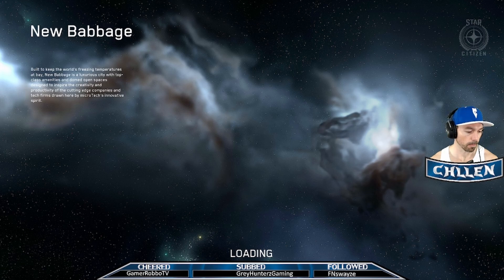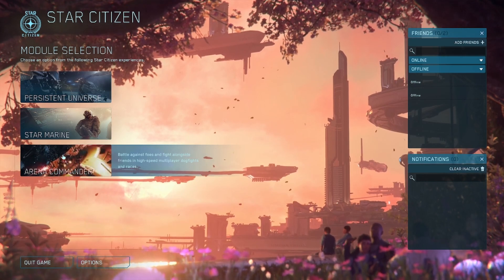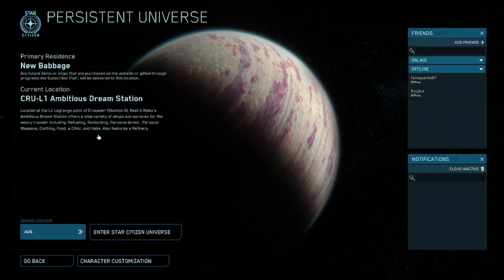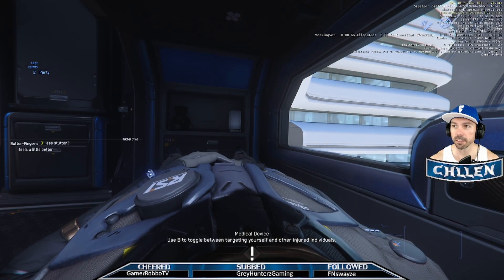When you get to the loading screen you may find it doesn't load the game after a minute or two. If you find it's stuck on a loop, go back to the main menu, click on Arena Commander, enter a racing match, get out of that match, and then go back to Persistent Universe and click enter. Hopefully that will fix the problem — for me that was exactly the fix, and after a minute or two I loaded up at my spawn point.